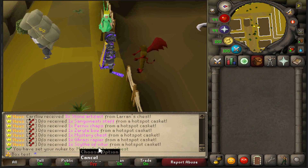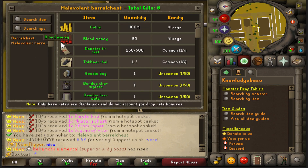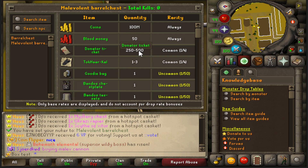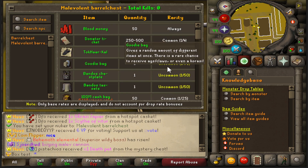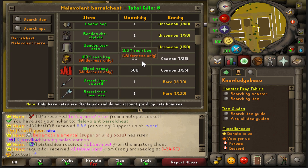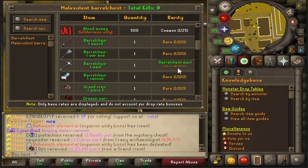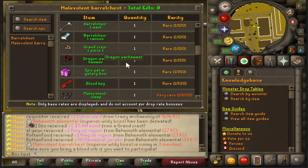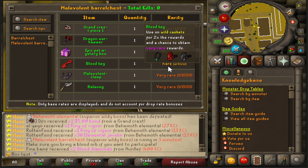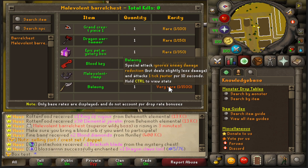Alright guys, we're going to start doing the malevolent barrel chests. Let's find out what they drop. You're always going to get a hundred mil cash, 50 blood money, 200 to 500 donator tickets as a common drop, and a one in three chance on the capes. The one in 50s are the goodie bag and bandos top and bottom. Then a one in 100 for all the barrel chest items, the dragon war hammer, and a one in 350 for an epic pet mystery box.